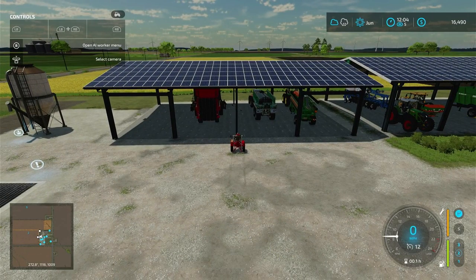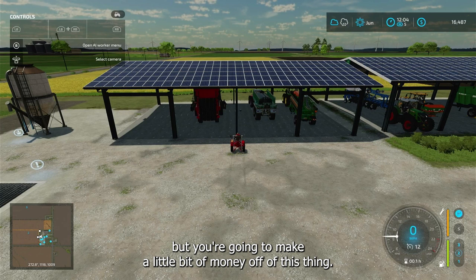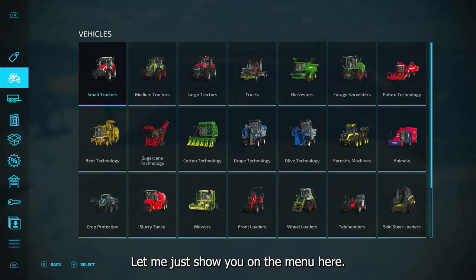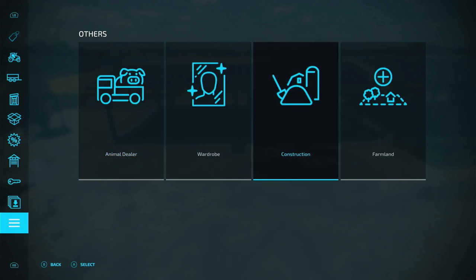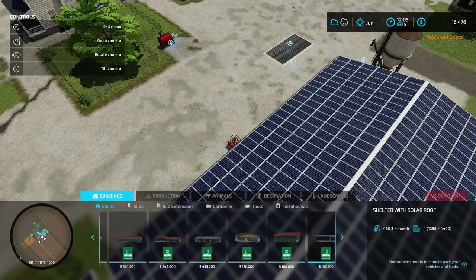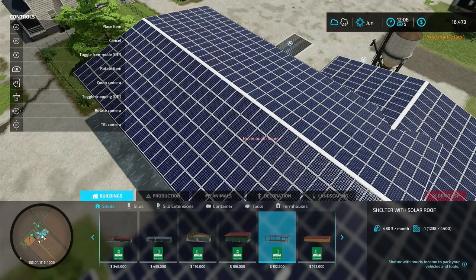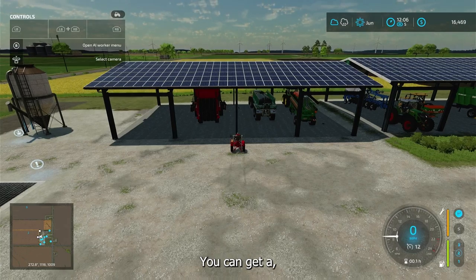Now with the solar panels, that's an added benefit because you actually make a little bit of money off of this thing. Let me just show you in the menu here — you're going to pay to put it in. It's a hundred and fifty-two thousand five hundred dollars. It's big, it's high, you can get some big equipment in there.